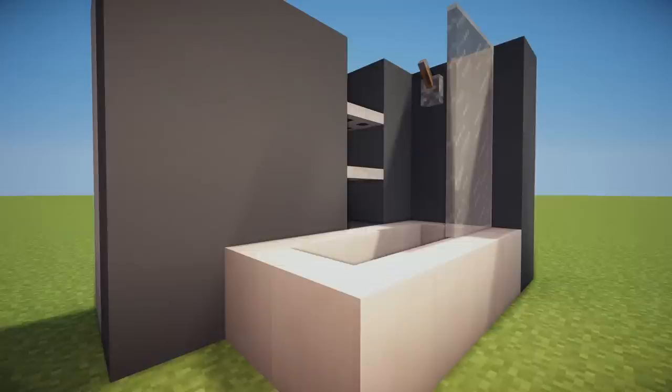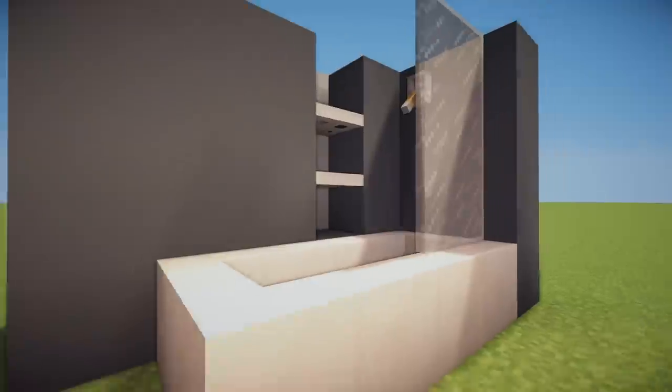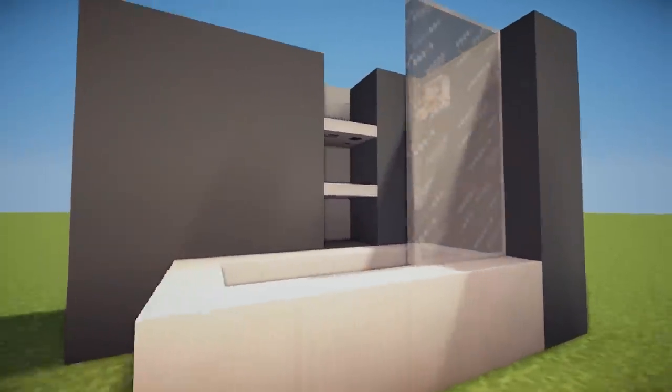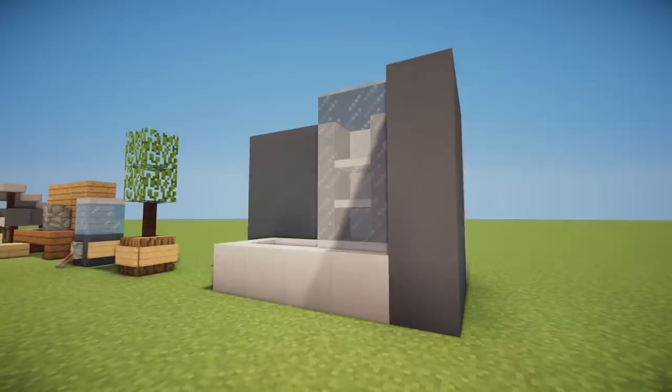Finally we have a bathroom design using quartz stairs for the bathtub in a circle. We then have a lever for the shower head, some iron shelves, and glass for the shower door. This bathroom would look pretty good in any modern house.